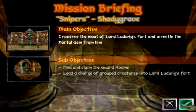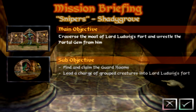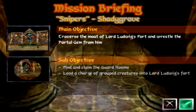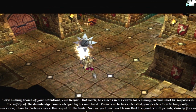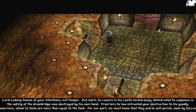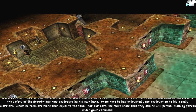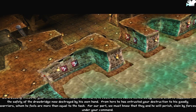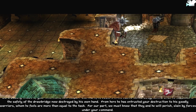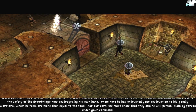Looks like this one's going to be a little bit different than the other ones actually, because now we're finally going to attack this guy in his keep instead of the other realms where they were always attacking us. Lord Ludwig knows your intentions, Evil Keeper. But he cowers in his castle, locked away behind what he supposes is the safety of the drawbridge, now destroyed by his own hand. From here, he has entrusted your destruction to his goodly warriors, whom he feels are more than equal to the task. We must know that they and he will perish, slain by forces under your command.